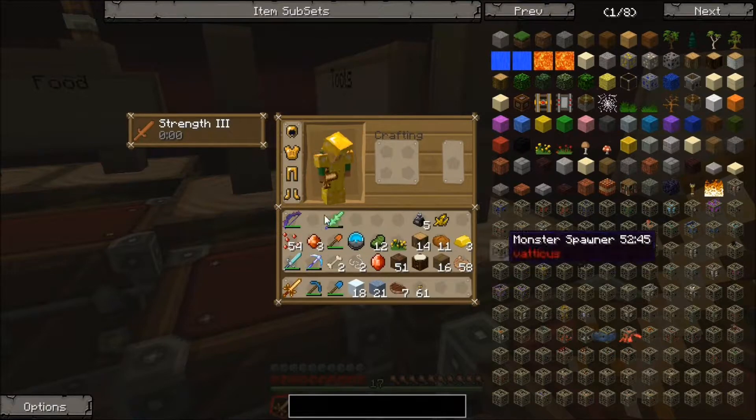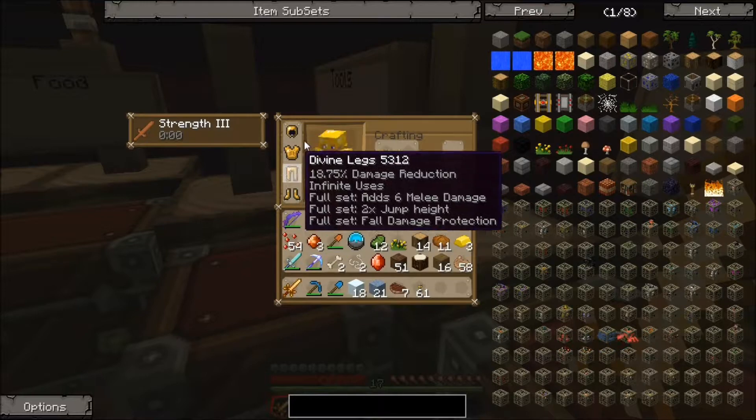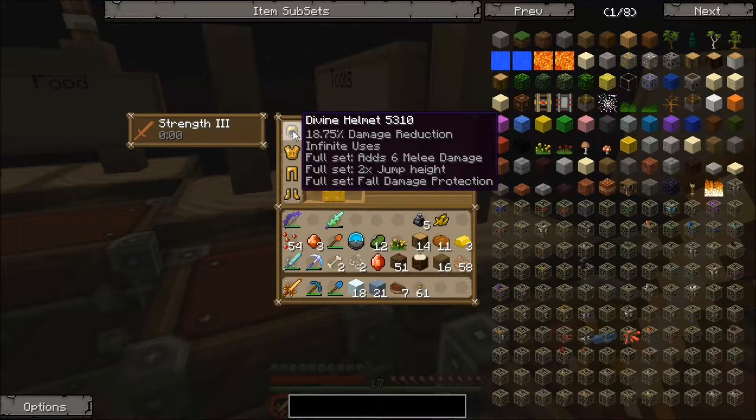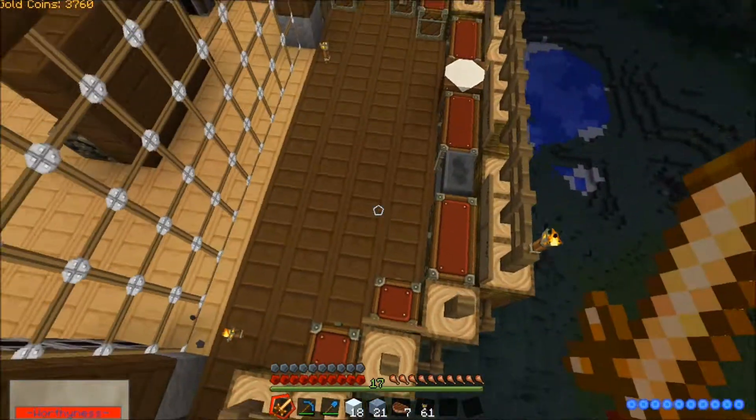So we got a better sword — the old one had 11 melee damage, this one has 29 and infinite uses. This will help us in the next zone, and we got infinite uses with 18% damage reduction. We can jump super high and we have no fall damage as well.